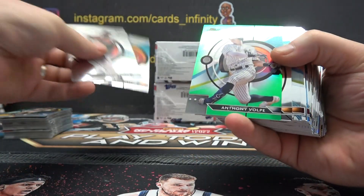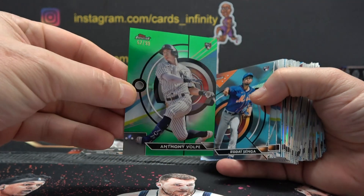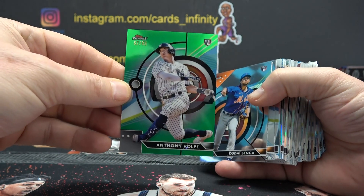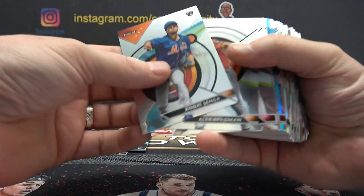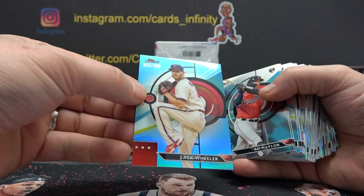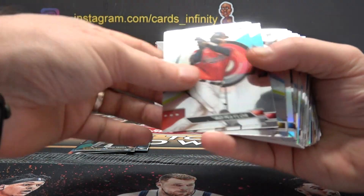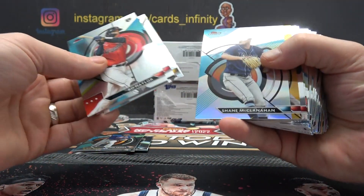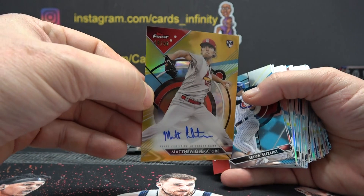Got a green Anthony Volpe rookie, 62 of 99. Ethan, you get a Volpe green — no color match, opposite colors match. Zach Wheeler, 22 of 300 — back to back, Ethan. Gold Matt Libitor, 49 of 50.